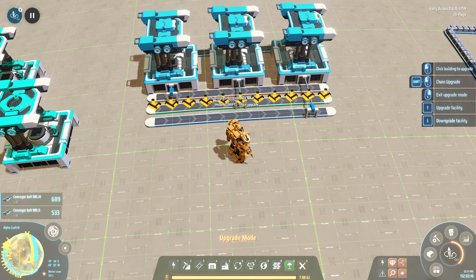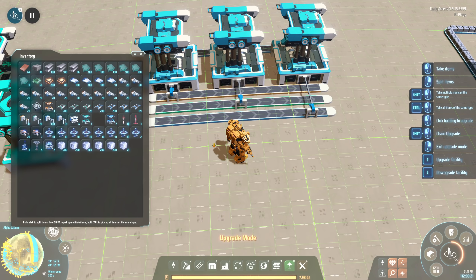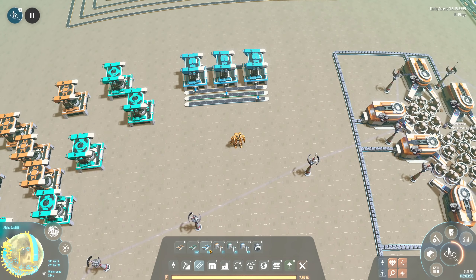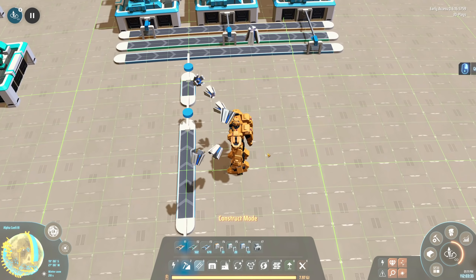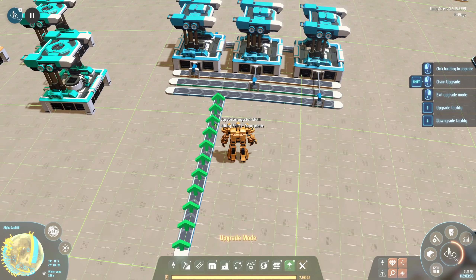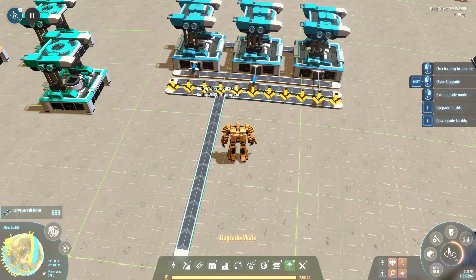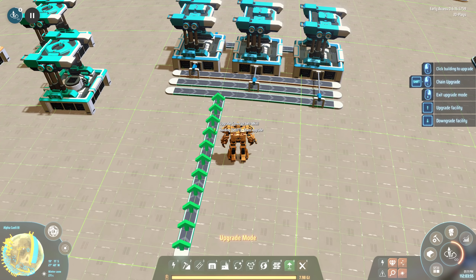Tier one belts go to tier two, tier two to tier three. With shift held for downgrade you can do all the belts very quickly. You do need to have the required items in your inventory to do upgrading and downgrading. One more thing - if I take some tier three belt and T-junction into a section, the upgrade planner follows the belt direction. At a T-intersection it'll only do that section; if you do the main belt it'll do the main belt but won't turn corners.